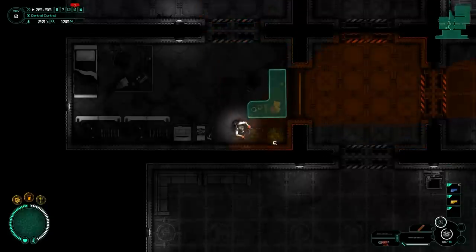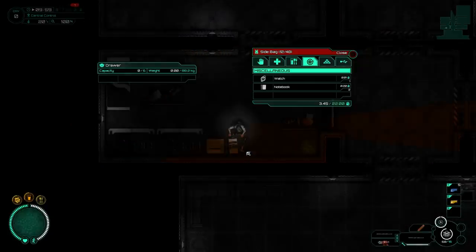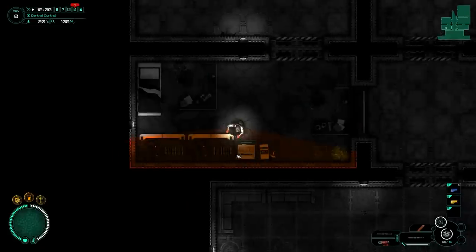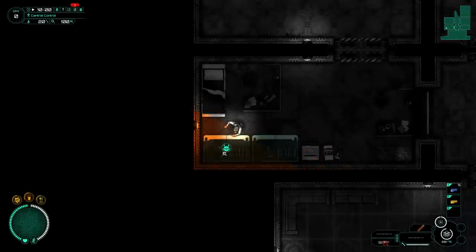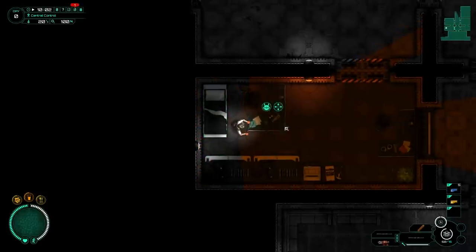We've got a bed over there, a watch and a notebook. Anything in these drawers? Oh. Yes — in fact, that's a lot of weaponry.